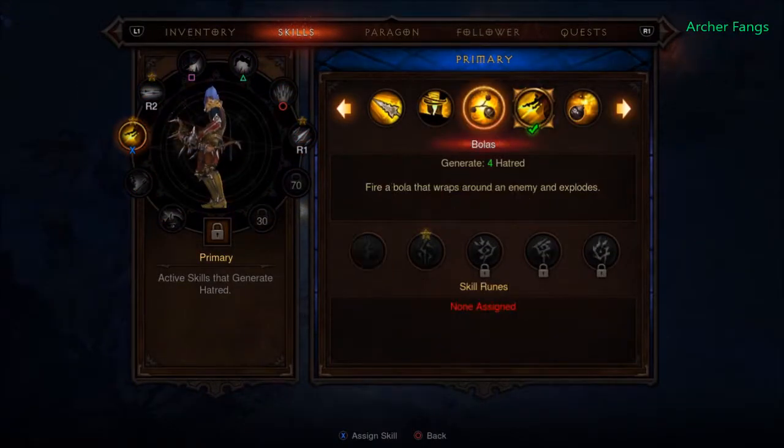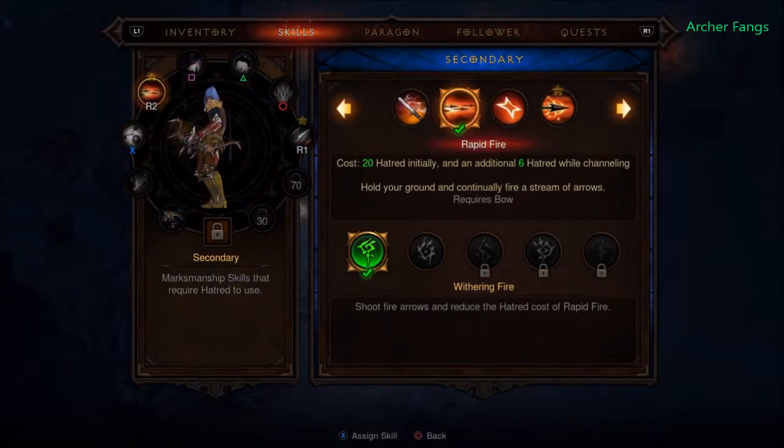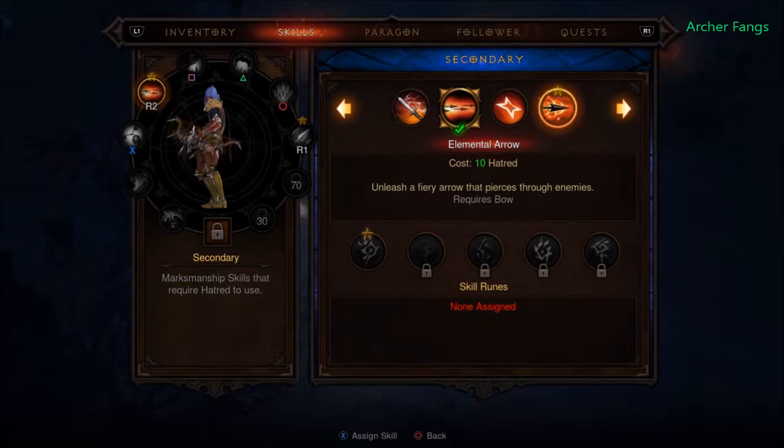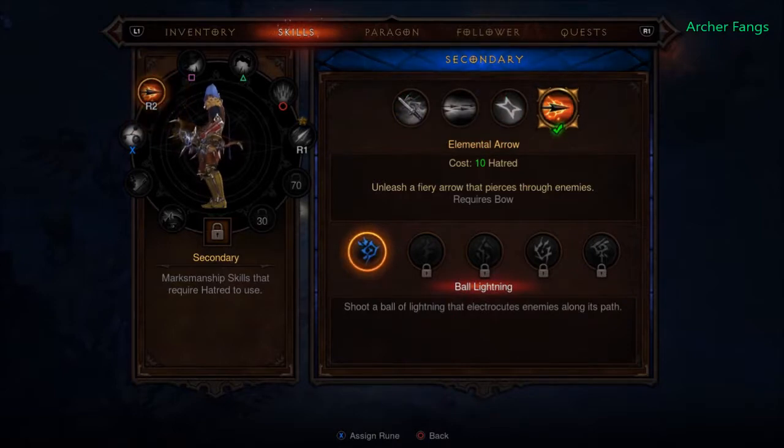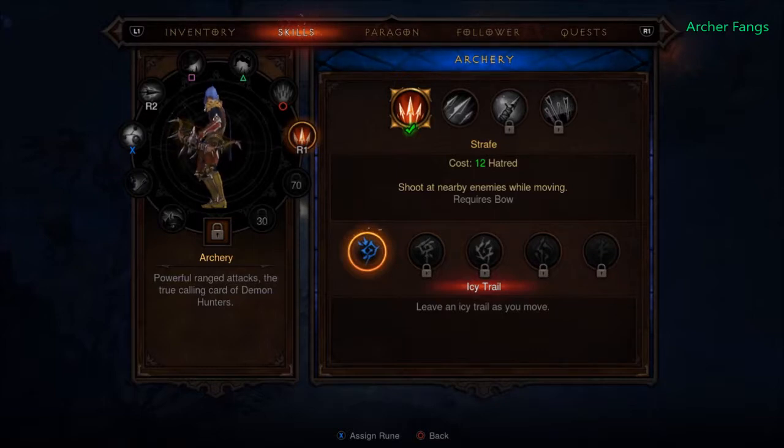We have bolus and thunder ball. Increase hatred generated by bolus — yeah, I could try that one. And then we have secondary which is elemental arrow: ball lightning, shoots a ball of lightning that electrocutes enemies along its path — we could try that. And then we have strife, which leaves an icy trail as you move — we could equip that too.